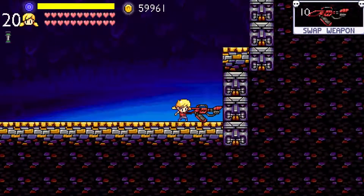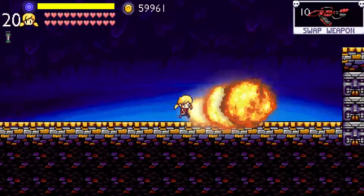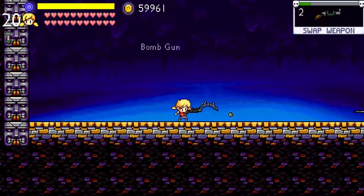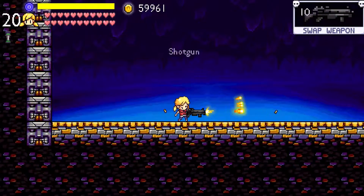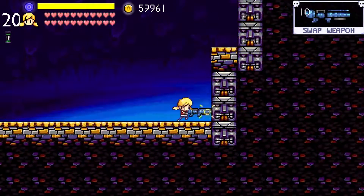Everything feels responsive. Not all the weapons have exactly a punch — the projectiles definitely do — but many of the weapons kind of feel like they're just there. They don't really have any reaction when fired. Some of them, like the spike gun, have minor knockback, but it isn't really that dramatic. It's really when the enemies get hit where you can see the effects, especially with things like the rocket launcher explosions or the freeze gun.